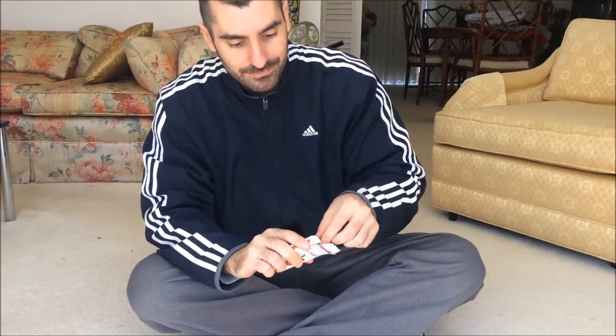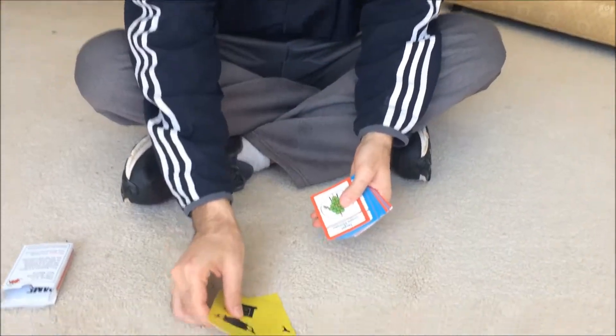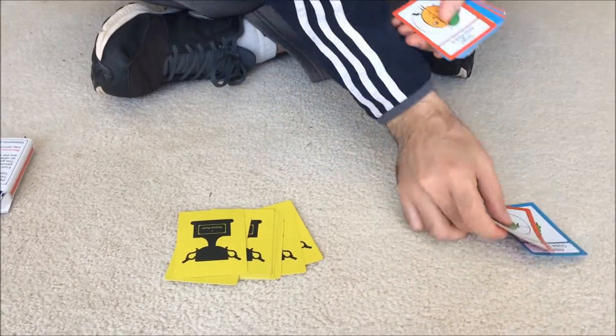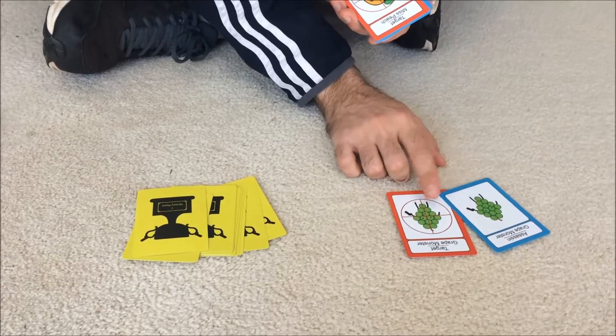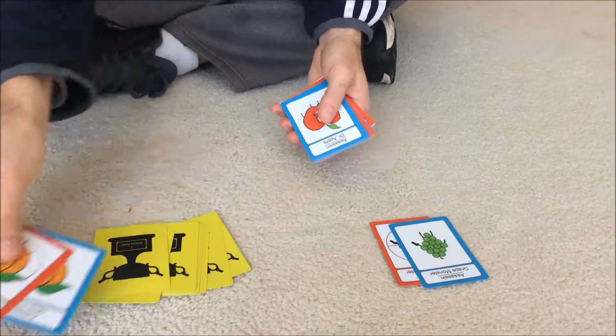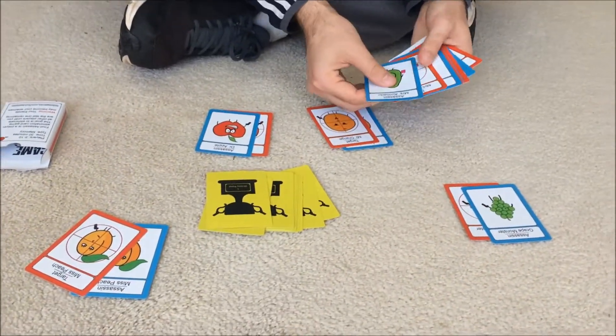Whether it's your first time playing the game or you're setting up from a previous game, you're going to want to organize all the cards so that they match. We're going to have each character — a blue character and a red character — together. We're going to do that for all ten characters.